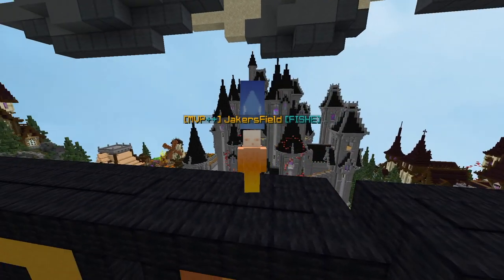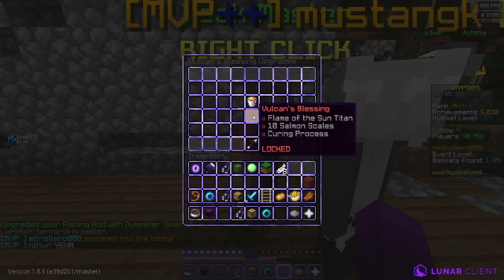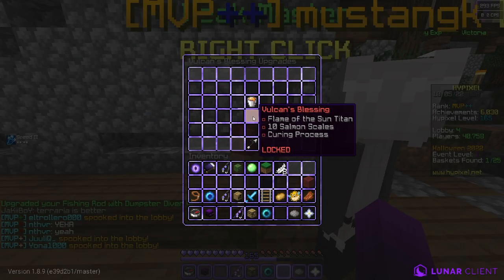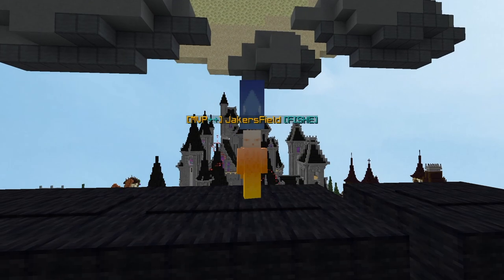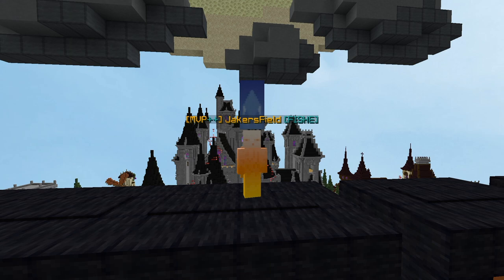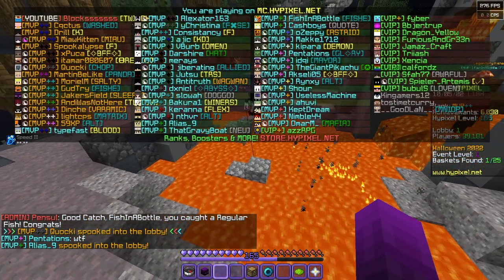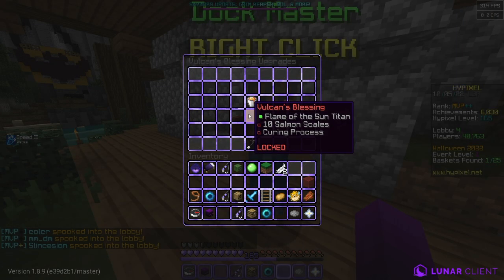After that very sad attempt to fish in lava, I noticed something called Vulcan's Blessing — a new fishing rod enchantment that allows for fishing in lava. I figured I'd have to do a bunch of crazy stuff to get it, so I looked up how to get it because I'm lazy, but there were literally no tutorials on it. I had to figure this out all by myself. There's an admin in this lobby — please, admin, help.